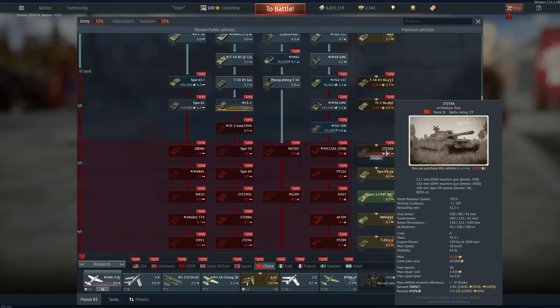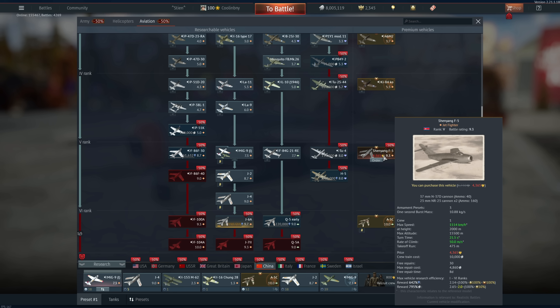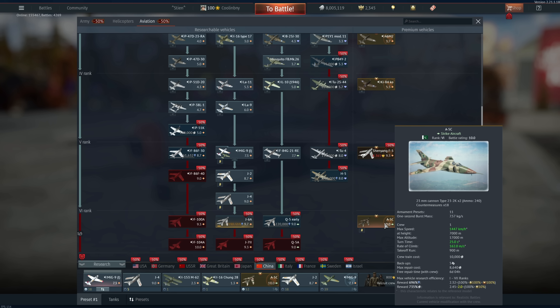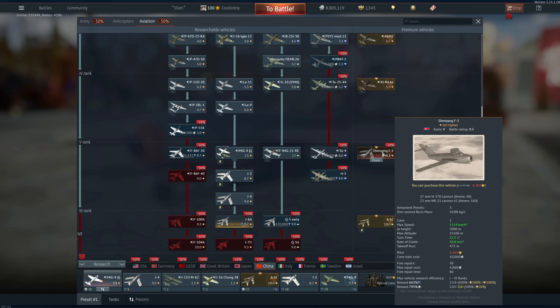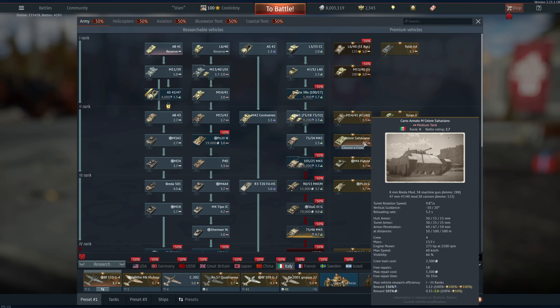For Chinese aviation I like the A6M2 and Ki-84 but they're pretty much copy-paste vehicles from the Japanese tree. I would say get the Shenyang F-5 if you really like a gunfighter, but my issue is the A-5C is so much better. I'd recommend waiting for sales to get the A-5C in packs rather than spending GE on the Shenyang F-5. The A-5C is one of the best aircraft in all of War Thunder — phenomenal, love it, definitely recommend it.